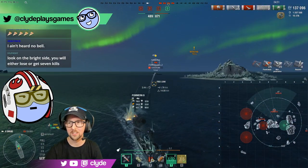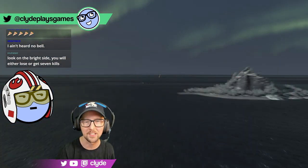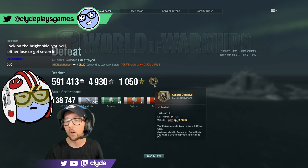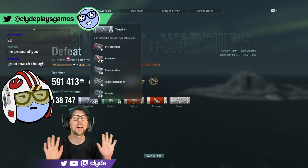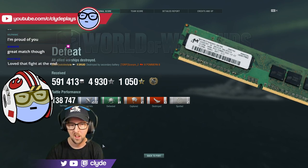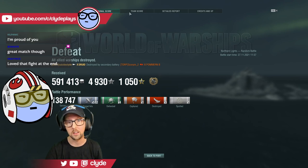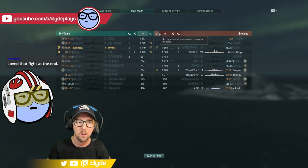Ladies and gentlemen, boys and girls, we fought like lions today but we did not come away with the victory. That is one of the things that the Druid can do — my goodness. I got three kills, holy smokes. 512 hits, 138,747 damage. Great battle, horrible loss — but I'll take it. Scott and I slotting in right there third and fourth.